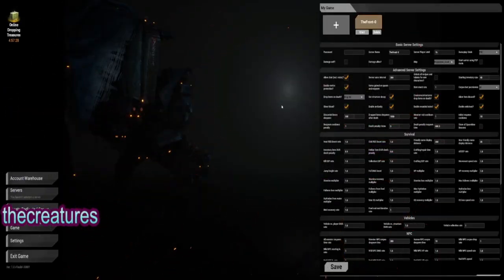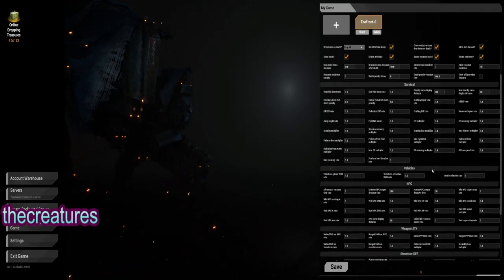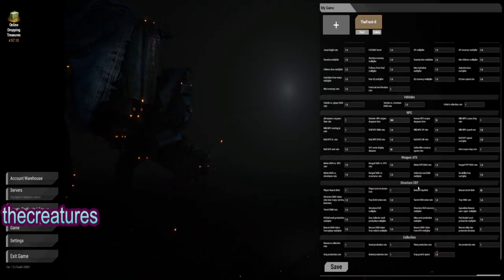Looking at the settings: crafting, repair time, non-friendly name, law speed rate, max HP, vehicles, structure death, player work, structure limited — you need five or two.